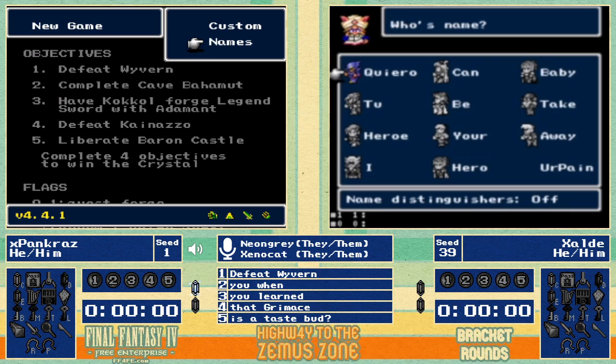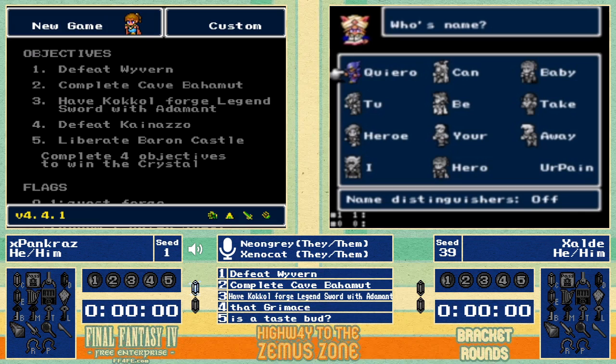Looking at these objectives, Baron Castle is not the most popular check because it's quite lengthy. Kenazo can be extremely rude if he's at a high HP location. The wave he does is something like two to four percent of his current hit points, so if he's somewhere big, that's going to hurt a lot.